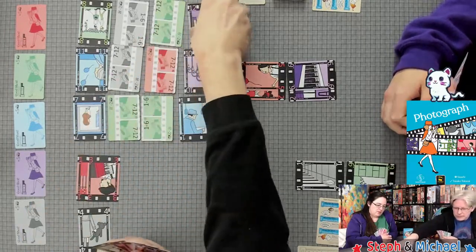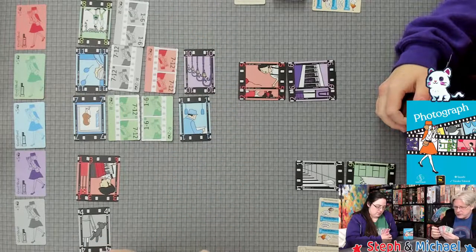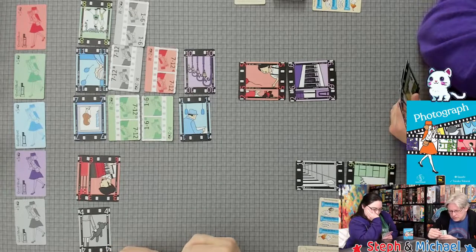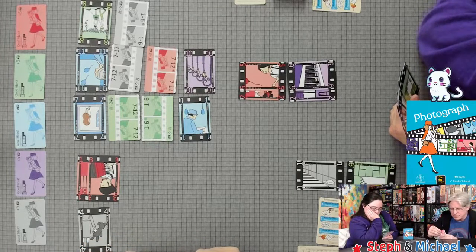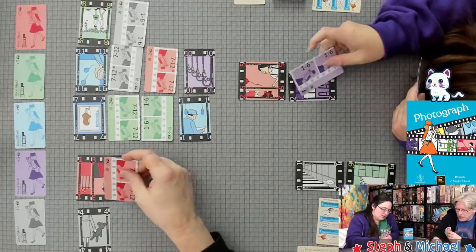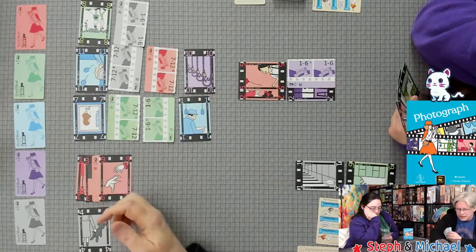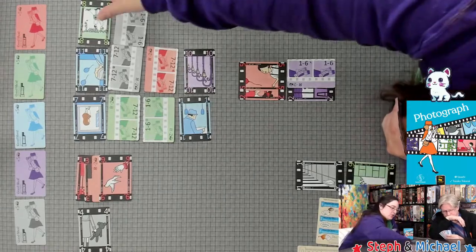Taking two cards and placing them. Winding the film. Seven is out of focus — actually that card has to be played upside down because it's out of range. Behind it is a nine, so it just didn't work out. Playing a blue and the red.